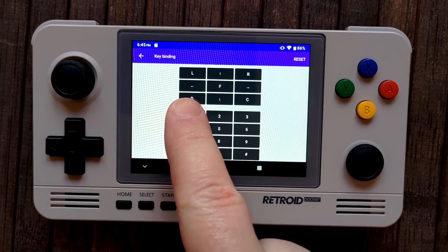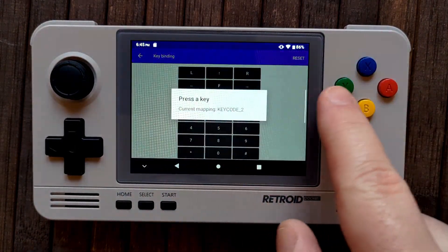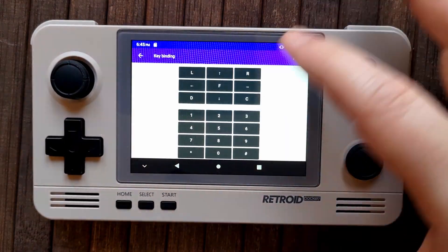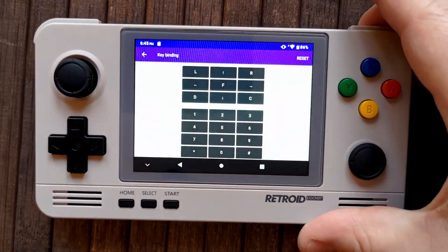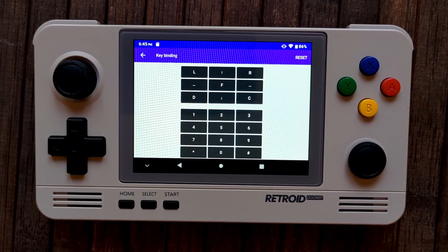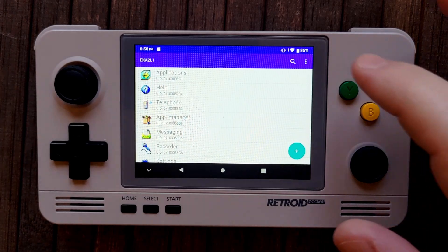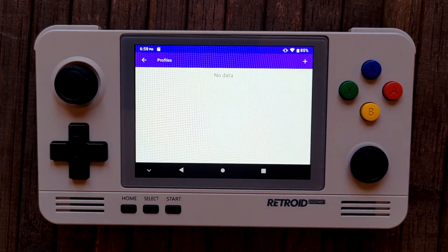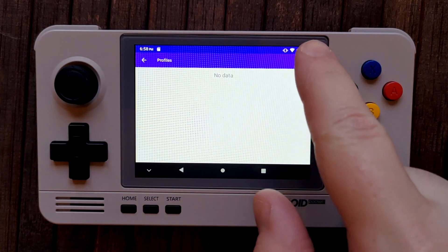Unfortunately, with N-Gage 2.0 we can't set controls on a per-game basis, only for the games app which encompasses all of the games. However, most N-Gage 2.0 games also allow you to remap the controls in their individual settings. We can also set global profiles and switch between them quickly — in the EKA2L1 app, go to Menu, then Profiles to set up different settings or input profiles. We'll actually revisit this a bit later for the Nokia N-Gage.